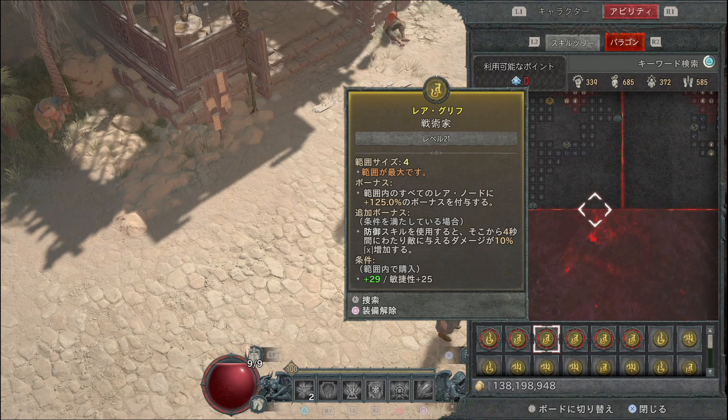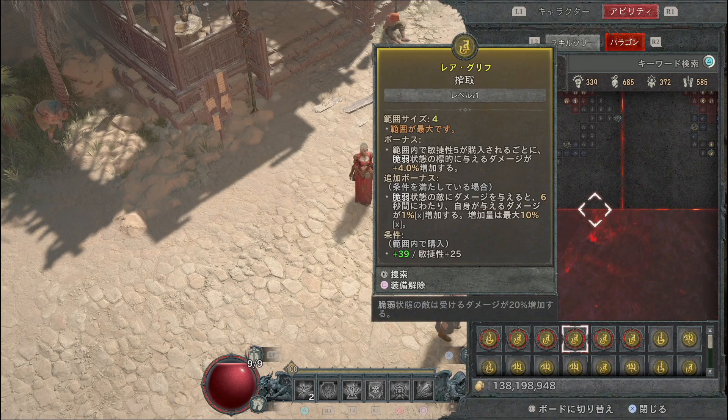3つ目は戦術家（範囲内のすべてのレアノードに125%のボーナス付与）で、防御スキル使用後4秒間ダメージが10%増加します。4つ目は搾取（脆弱状態の標的に与えるダメージが4%増加）で、追加ボーナスとして脆弱状態の敵にダメージを与えると6秒間自分の与えるダメージが1%増加し最大10%増加します。